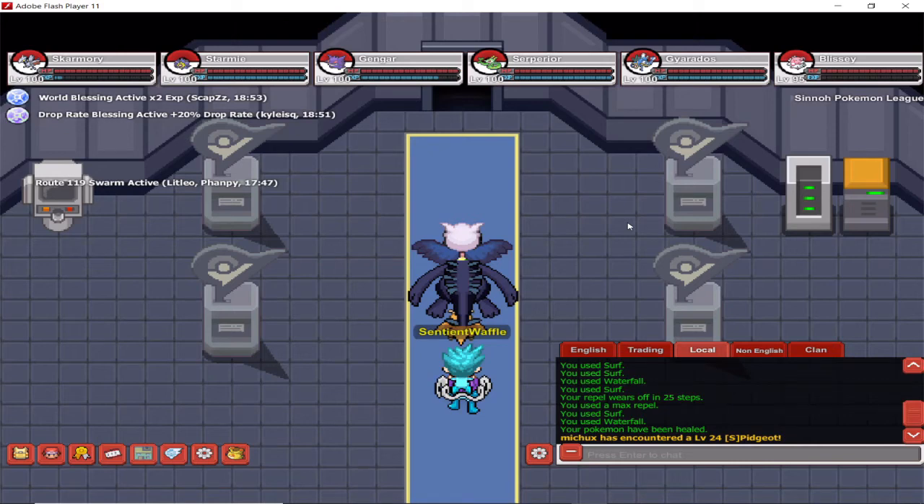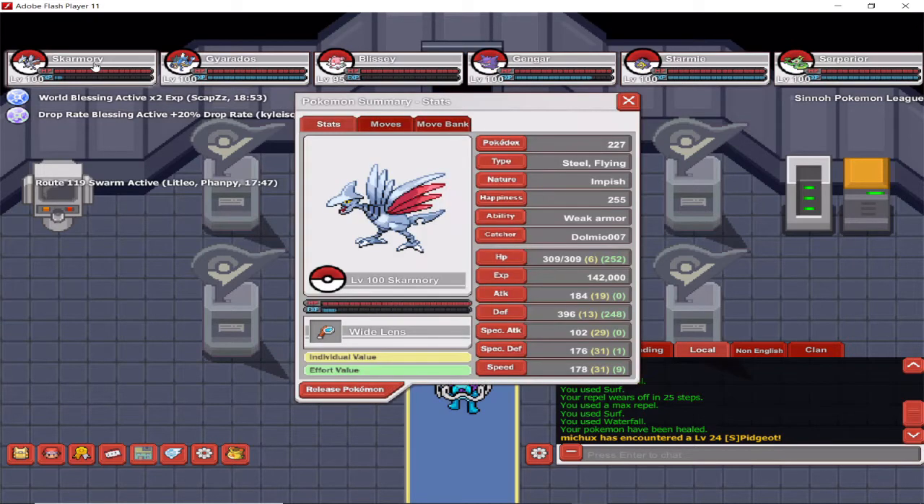Hi guys and welcome to Games Are Us. In today's episode of Pokemon Planet World, I'm going to show you how I defeated Sinnoh Elite 4.